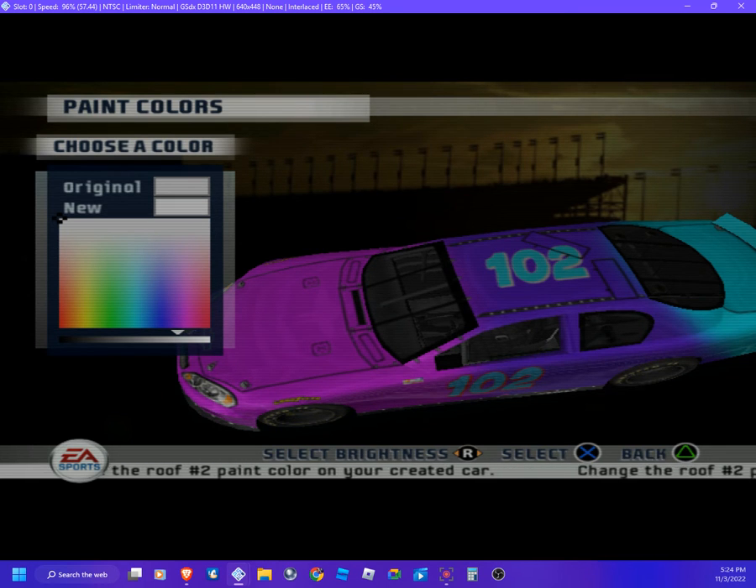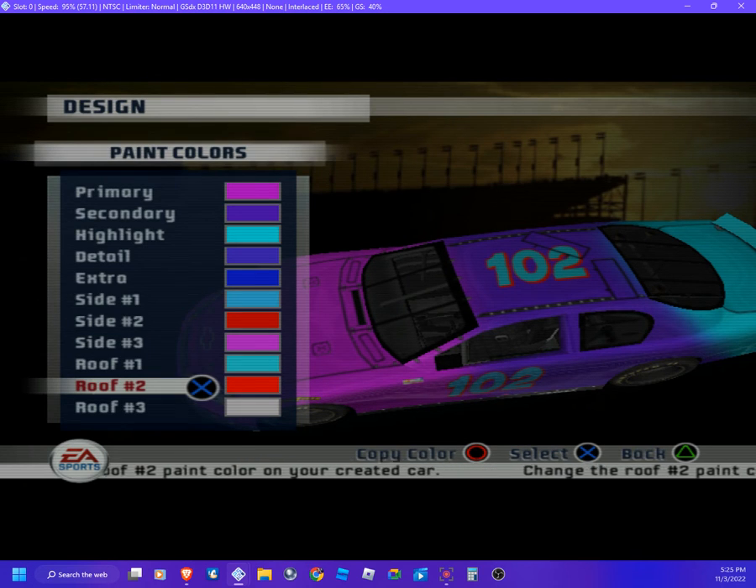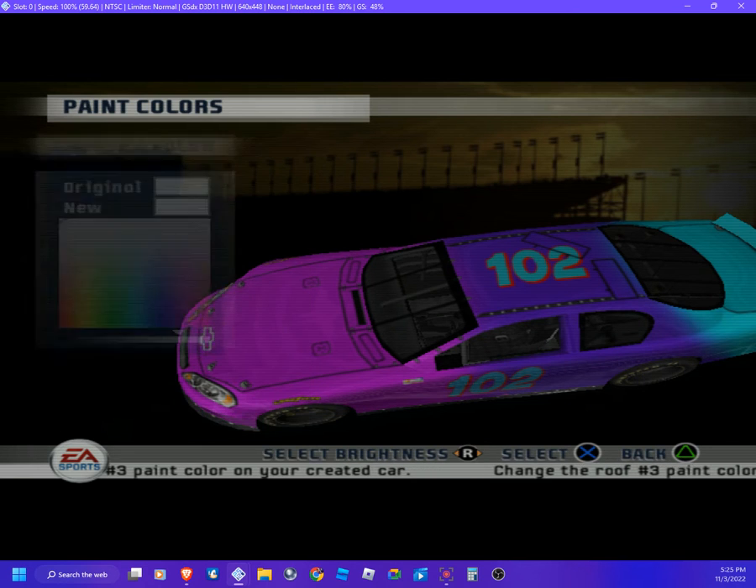Put the brightness up, right about there. We're gonna choose our color — remember, we gotta match it up. Make it brighter, there we go. Hit the X — I'm using the keyboard keys to control it. Next, let's go down and choose a color, make it purple, right about there.